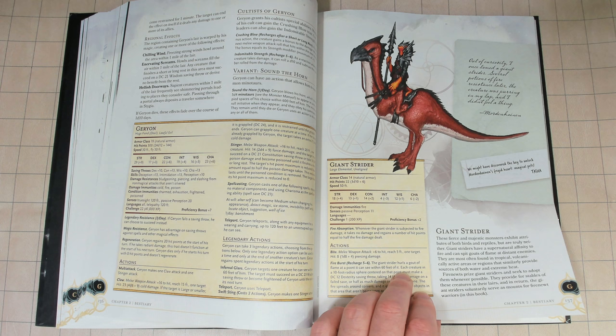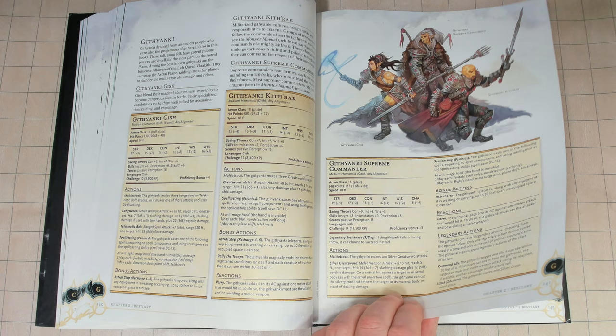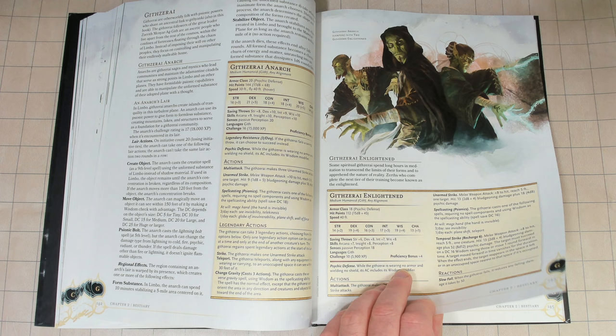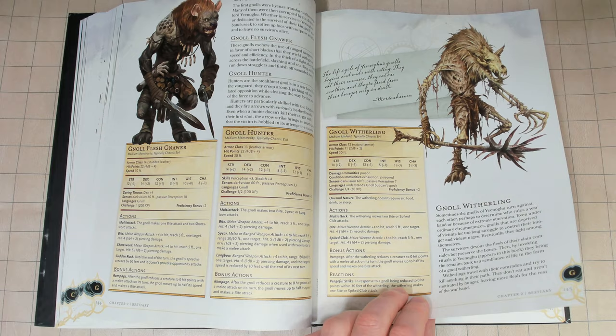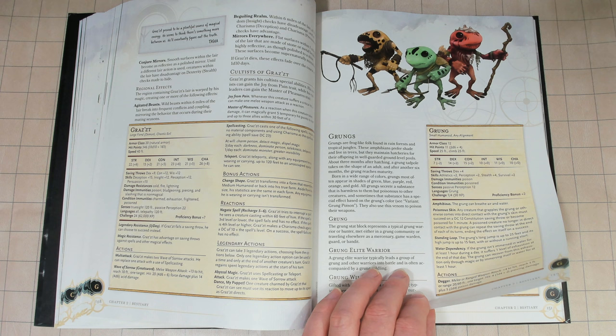Monster lore is a mixed bag. There are some cases where there are no changes, some monster lore has been reduced, some has been slightly adjusted or altered, and some has actually been expanded, much to my surprise. It really shows the designers of this book don't want to add more story to the monsters — just rewrite and reduce what has already been created. Ultimately when you look at the book overall they haven't really expanded that often.